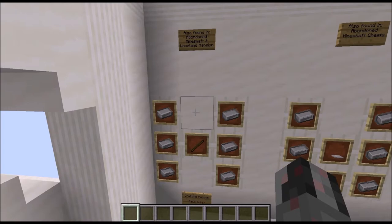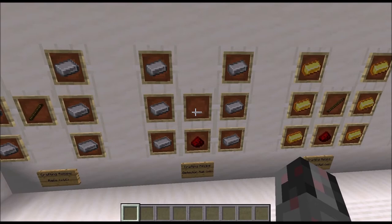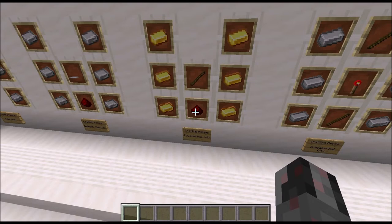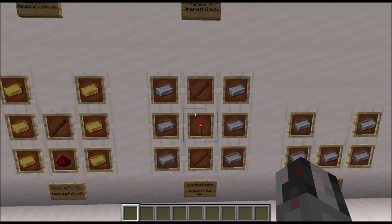Of course you can also craft all of those rails. For normal rails it's 6 iron ingots and a single stick in the center, and you get a quarter stack out of that. For the detector rails it's again 6 iron ingots, then a redstone dust and a stone pressure plate in the center — you only get 6 out of that. For the powered rail it's 6 golden ingots, 1 stick and 1 piece of redstone dust, once more you get 6. And for the activator rail it's once more 6 iron ingots, this time 2 sticks and a redstone torch — again you get 6 out of that.